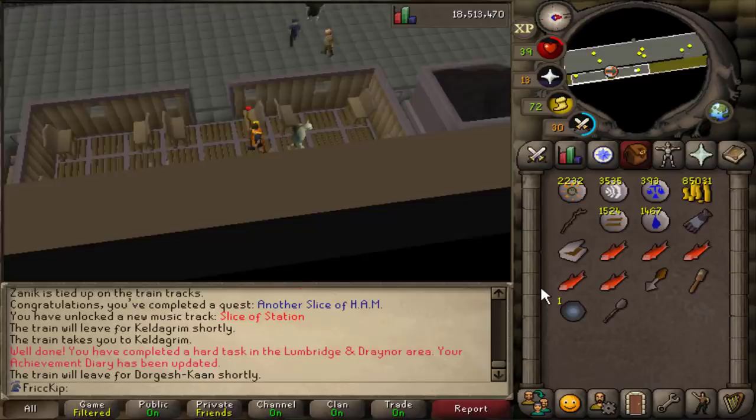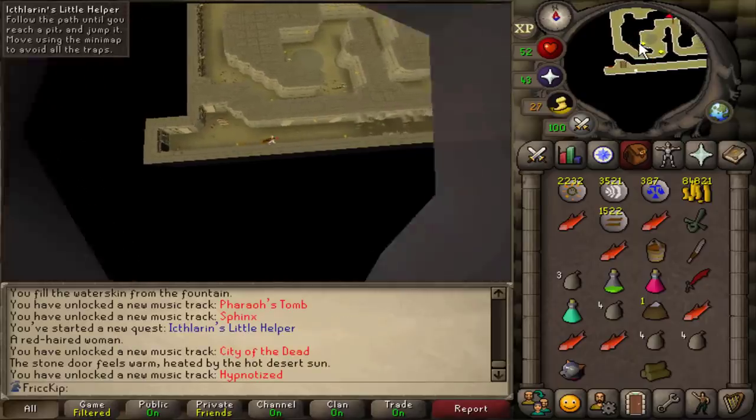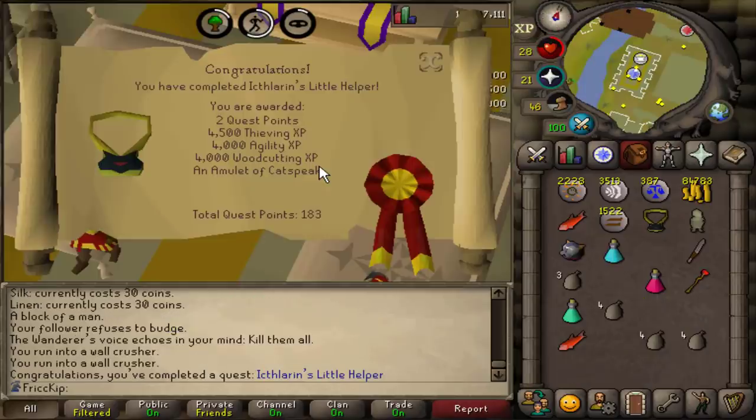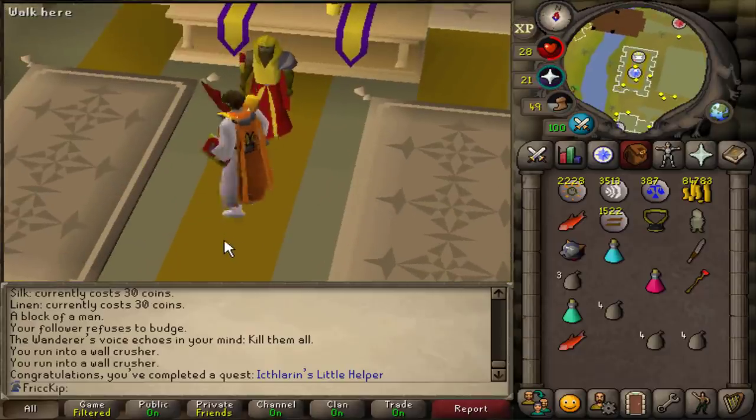We're just going to ride the train over to Keldagrim for a Lumbridge Hard Diary task. To skip past all these wall traps, all we got to do is click on the mini-map and it's going to automatically guide us through them. We're doing Icthlarin's Little Helper, by the way. Icthlarin's Little Helper is done — you get some XP, and this is a requirement for a few other quests as well. So we'll go do the next quest in the series: Contact.